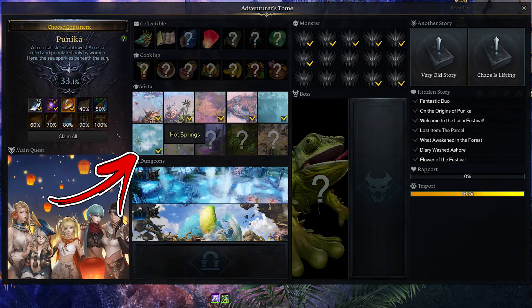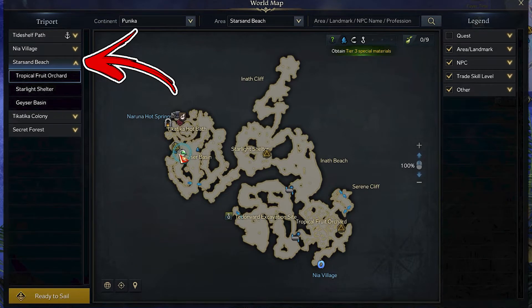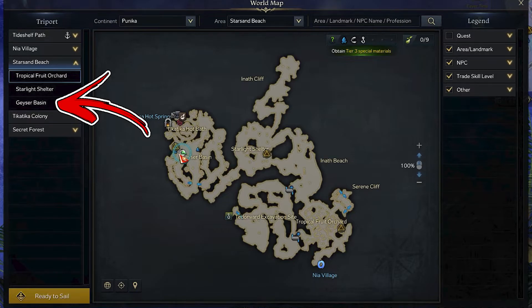In the Punica continent, the 6th Vista takes the name of Hot Springs. Start from the Starsand Beach area, then you have to reach the central left tree port called Geyser's Basin.